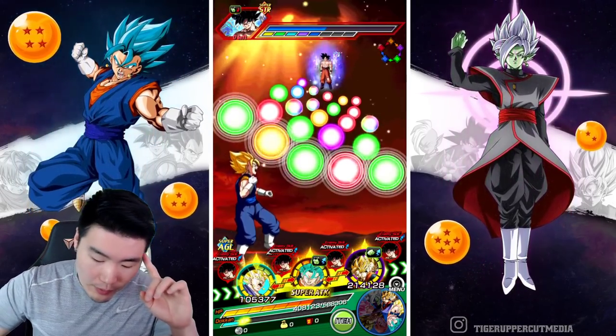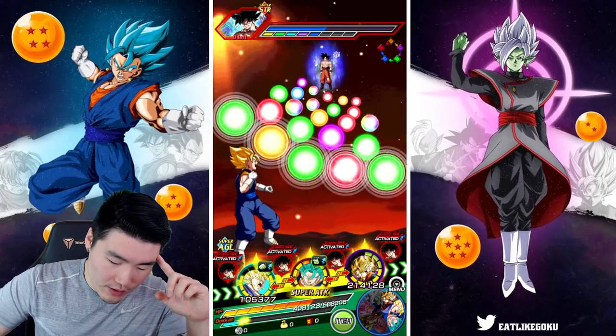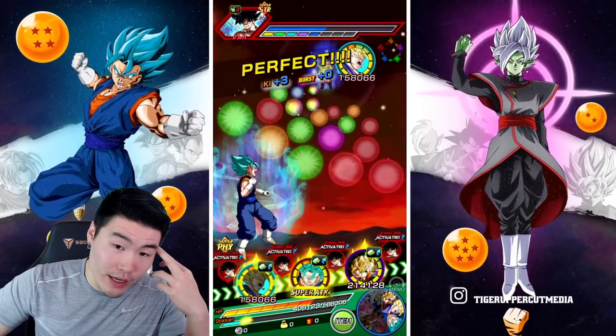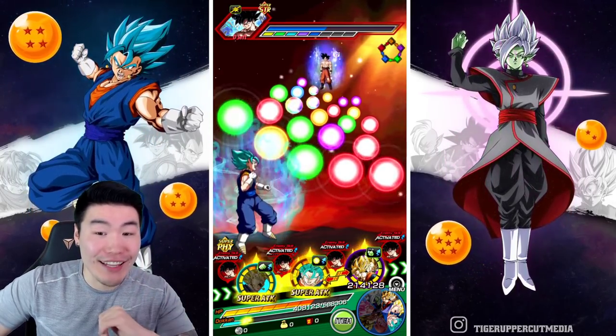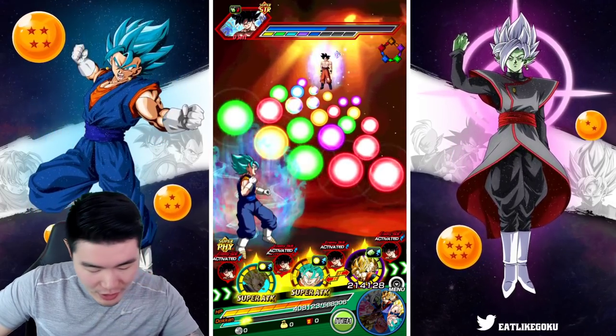The only problem here is that Fizz Vegito Blue could get hurt really badly. There's only one attack in the middle, but chances are — given my luck — that's going to be a super attack, so I think I should pop an item.